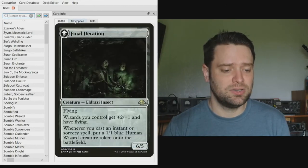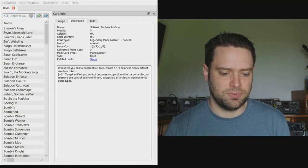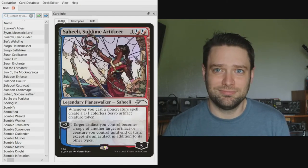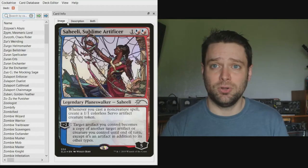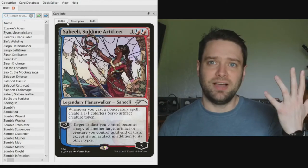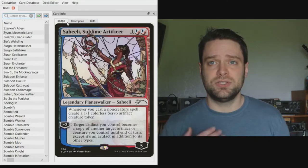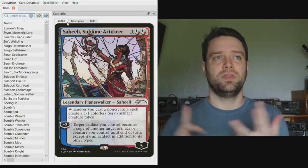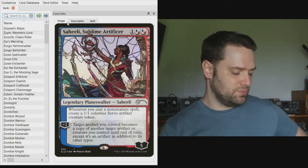We're also casting Saheeli — our planeswalker — who is going to create a bunch of one-one creature tokens. The goal is to find one of our five hidden commanders, then cast a bunch of instants and sorceries. All of those spells are going to be either utility-based, cantrips, or token generators.